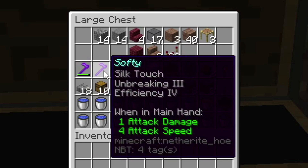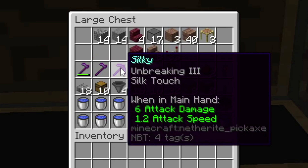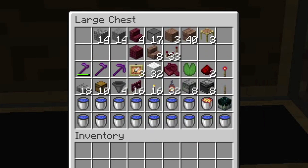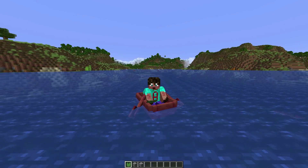I've also got some enchanted tools: an unbreaking 3, efficiency 4 hoe — that's if you want the XP straight away. This is a silk touch version of the same hoe if you want to use it as an XP bank and store the stuff for later. We've also got a silk touch pick because we have a stone generator in this farm, which will allow you to replenish all that stone and use the farm forever.